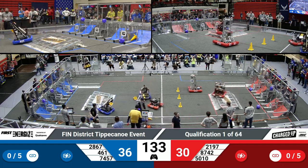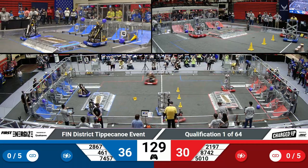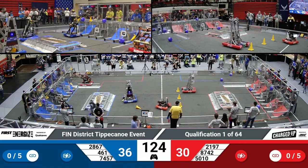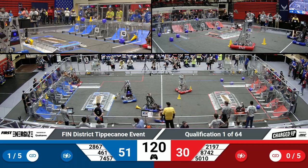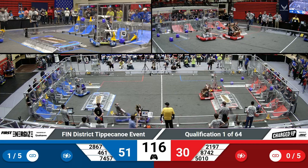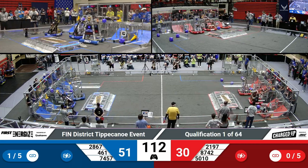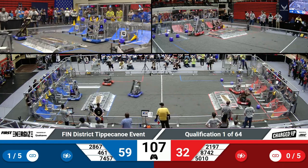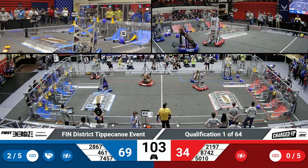That bell means the remainder of the time period is now teleoperated, or controlled by the students. They're trying to move those cones and those cubes over to the grid, placing them on the side that matches their color to score points. Pieces scored in the bottom row are worth 2 points, 3 points in the middle row, and 5 points on the top row. They also get additional points for making links, or 3 in a row across the grid. The Blue Alliance are already forming links across their top row, scoring lots of points for their teams.